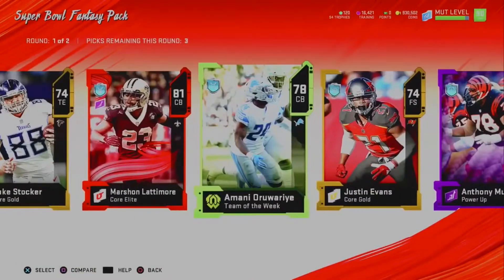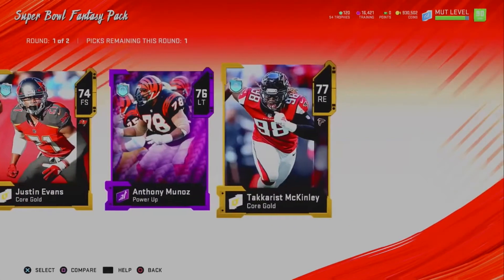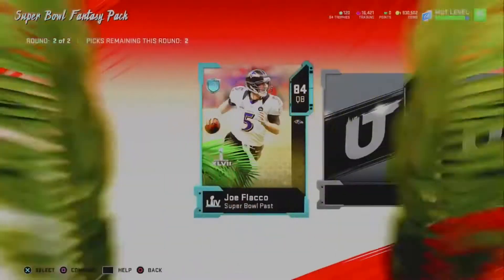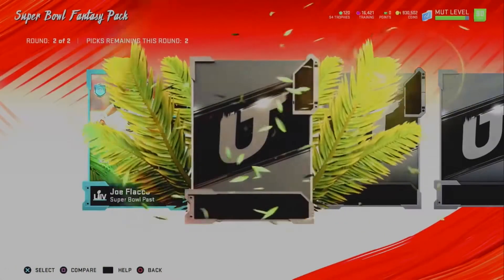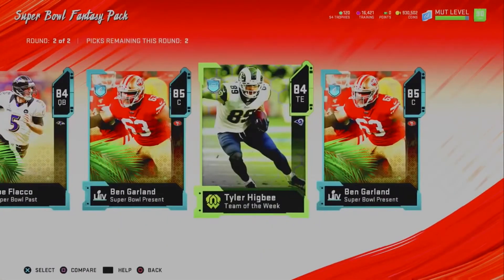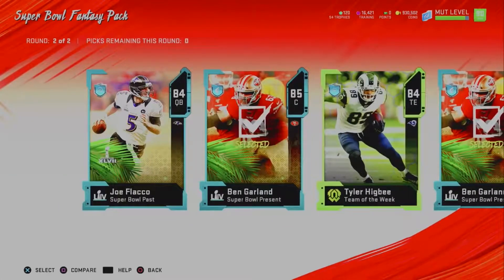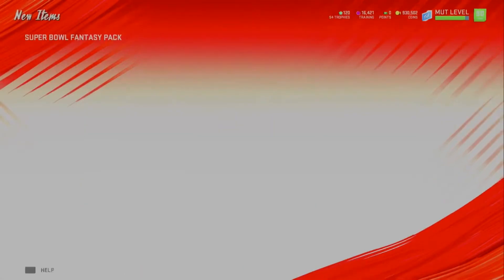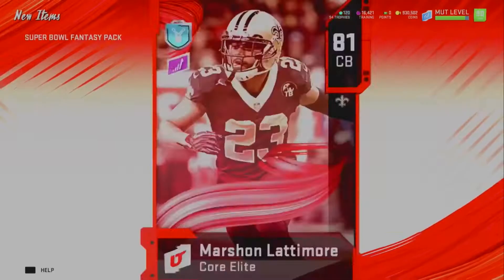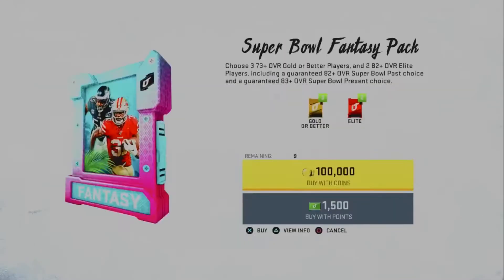We get an Elite, a 78 Team of the Week, and a 77 Gold — three choices across Round 1 and Round 2. Nothing good. Oh boy. Three 85 overall centers — that is not what I want to see because they're gonna sell for like 10k each. So I probably lost 70,000 coins on that first pack.